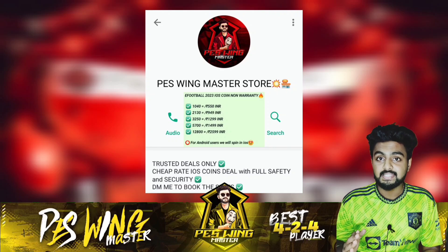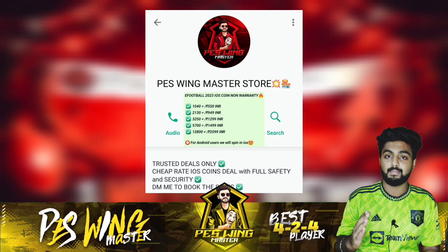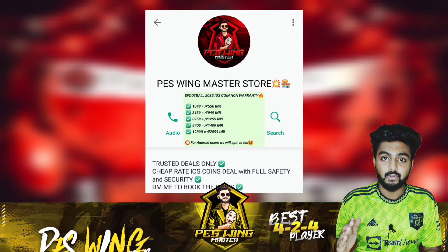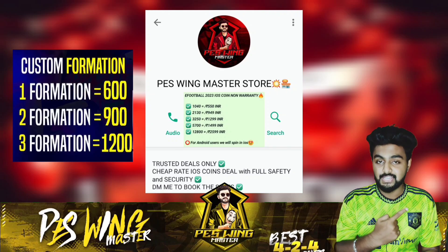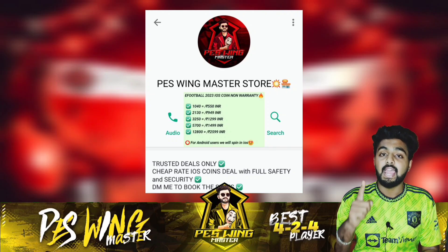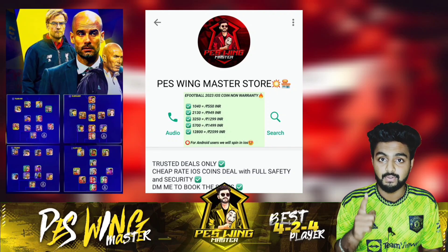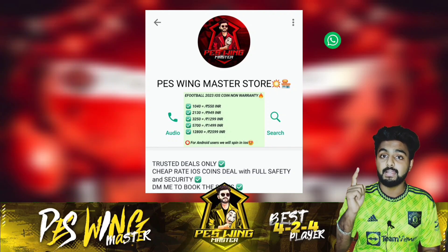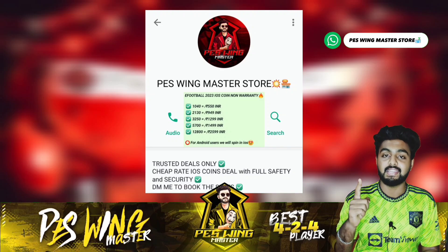I am starting my new PES Swing Master store for coins and formations. You can buy all the coins at a cheap rate — every rate will be mentioned in the screenshot beside me. The first 10 new buyers will get a special discount. The WhatsApp link will be in the description — join fast, make the deal fast and get the discount.